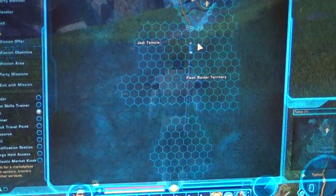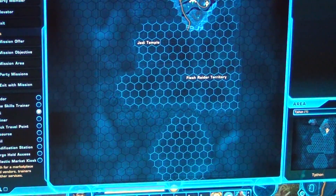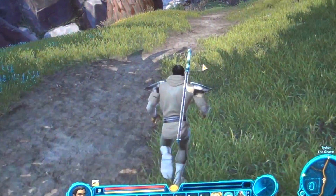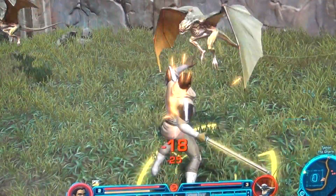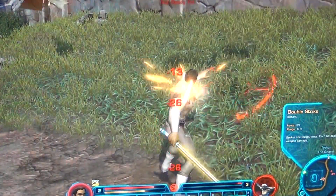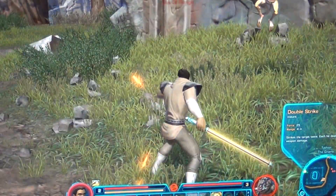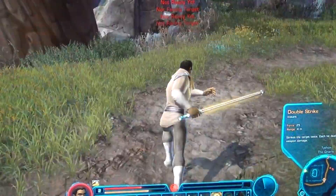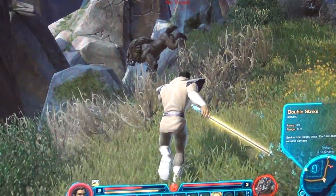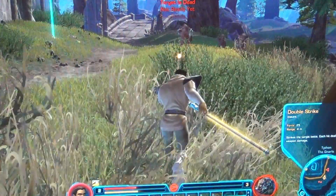Alright, there's enemies everywhere, and I've got to be on my guard because there's danger that approaches. I've got some enemies right here — 40 XP for killing that one. Alright, somebody's ranging me down. Not sure where he is. There he is.